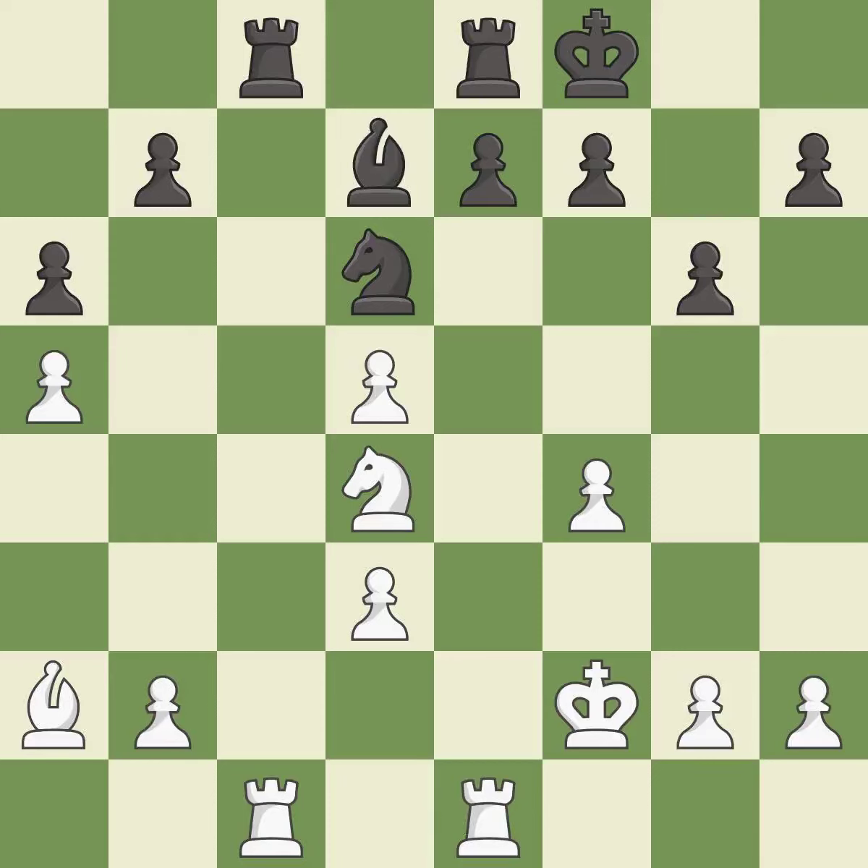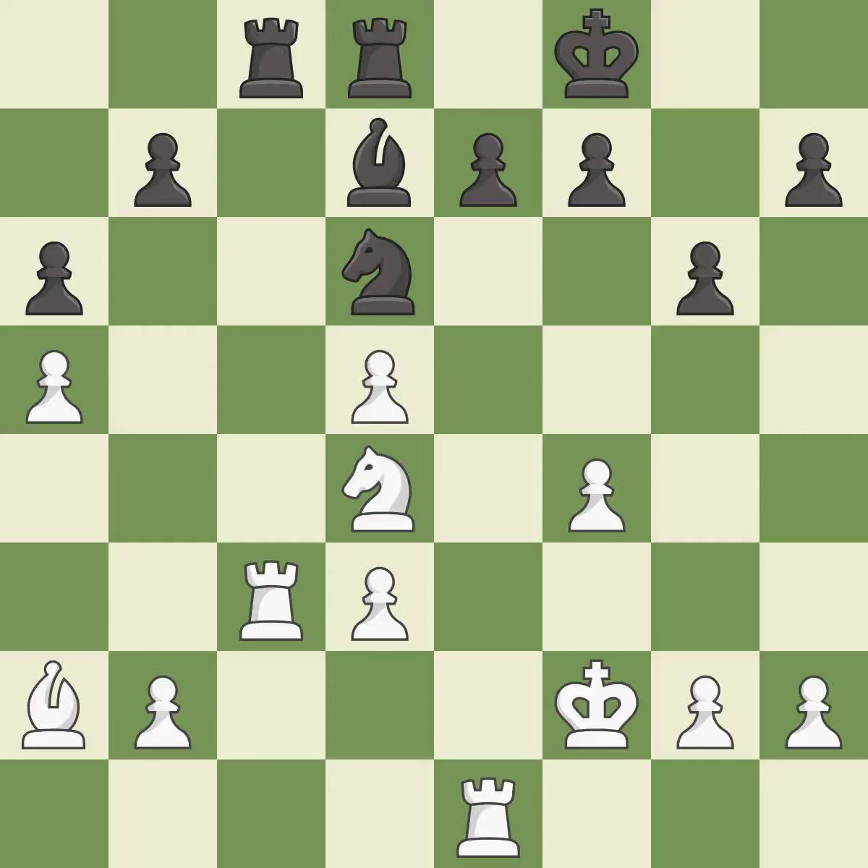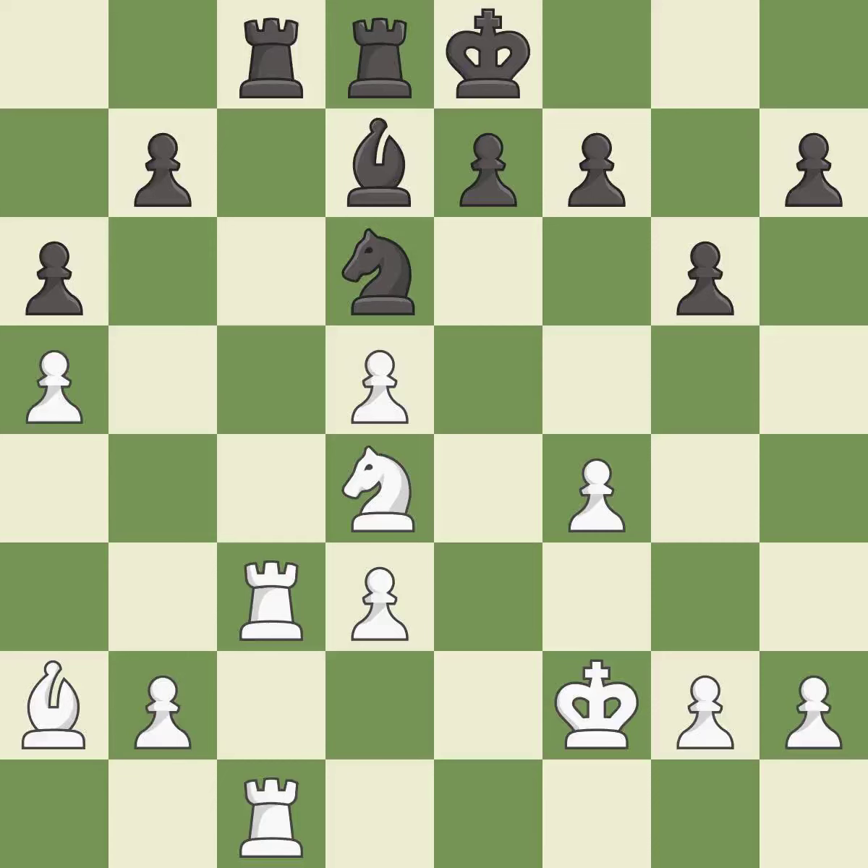Black was worse off, but now they are in a losing position — it is an inaccuracy. White still has an advantage, but they no longer have a winning position — it is an inaccuracy. This is a fair move — it is good. This doubles the rooks onto a single file, which allows them to team up to create threats — it is excellent. White was better off, but now their position is winning — it is an inaccuracy.